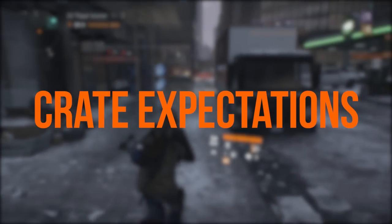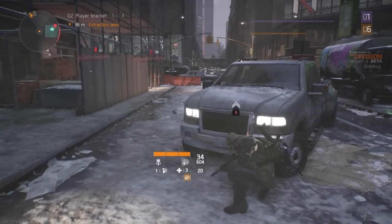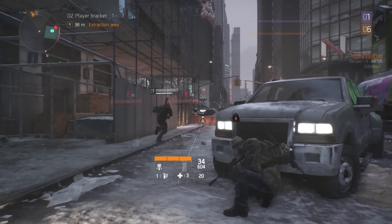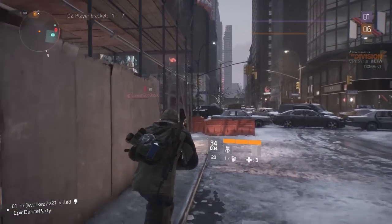Crate Expectations: The dark zone contains three different types of crate — a standard chest, ones that require a certain dark zone rank to unlock, and ones that need special access keys. These access keys are obtained by killing other players, rogue agents, and occasionally from random drops. Keep an eye out for named elite enemies as there's a chance of both better drops or finding a chest.